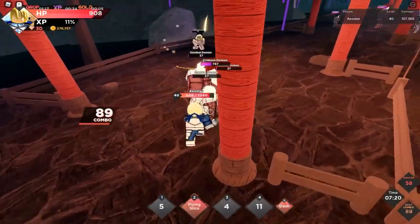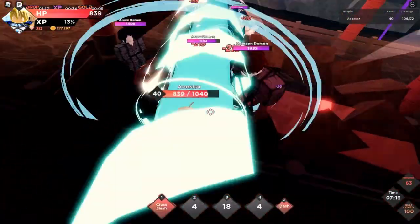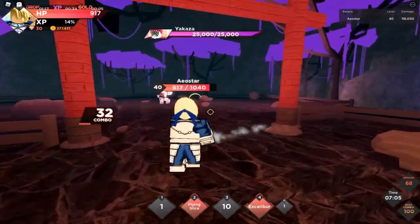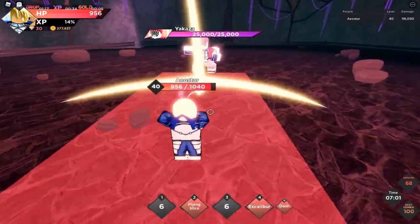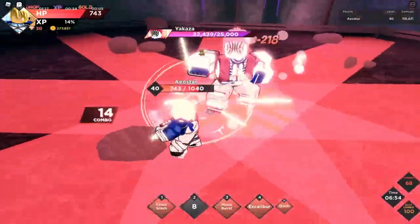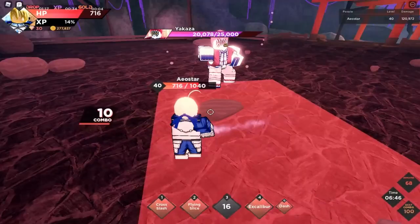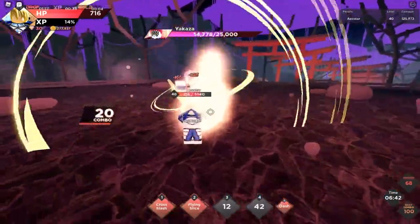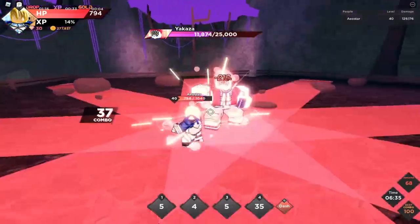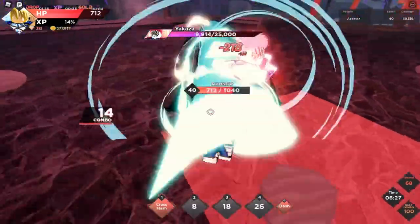I really like the dash attack on Saber. That one is really smooth and it one-shots most opponents, so it's really satisfying. But other than that, the rest don't do that much damage and are punishable. Number one isn't punishable but it's not satisfying to hit either. If you're buying Saber, the most you're getting is that dash — it's really nice, does a lot of damage with a decent cooldown. The flying slice — you don't even fly, it's more like a dashing slice. False advertising — they name it flying slice but you literally just dash.